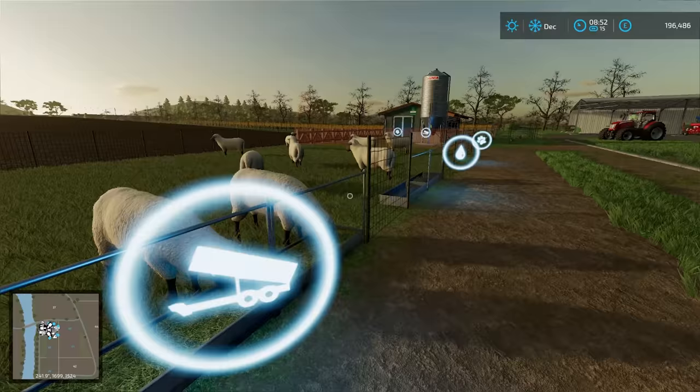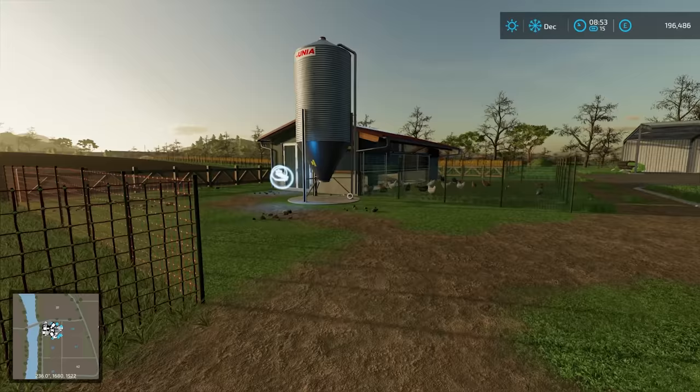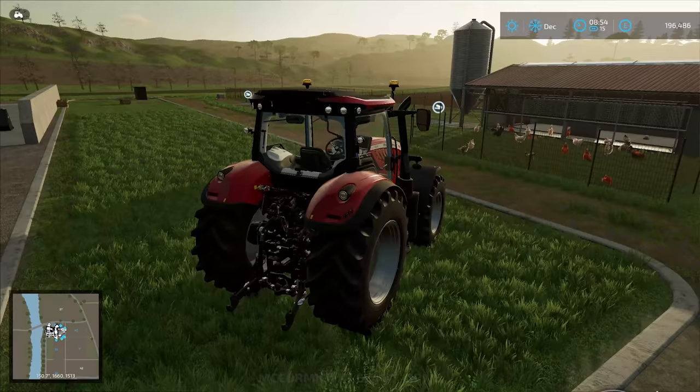It looks like the sheep could do with another bale and water — it's running very low. And the chickens could do with some barley. They do have some food, but not really enough to keep them going.